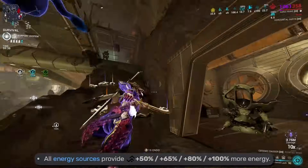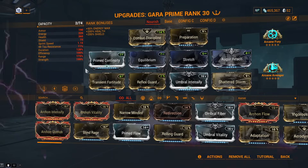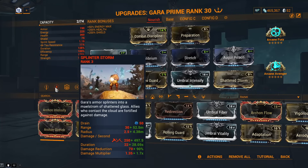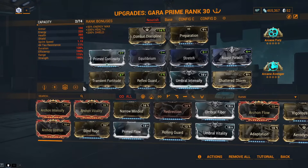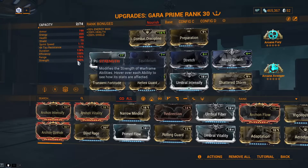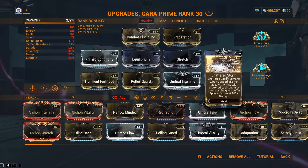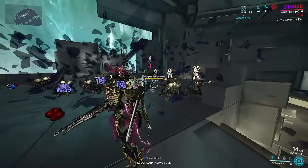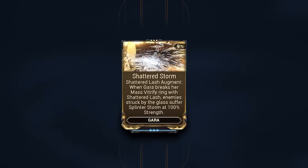Regarding the energy conversion effect, Nourish will amplify this from Equilibrium as well, rendering it much more convenient to spam her kit. Buffing every single ability massively for Gara's kit is Range — it increases the distance covered by Shattered Lash, the proximity needed between you and enemies to hit them with Splinter Storm, the Viral Retaliation Wave, and finally Vitrify's explosion range. Transient Fortitude and Umbral Intensify boost our strength to 199%, boosting all components of her kit — particularly affecting Shattered Lash's damage and the energy multiplier from Nourish, which will triple any source at this level. Gara's augment, Shattered Storm, offers another way to magnify our damage, as it causes Vitrify's explosions to apply Splinter Storm's aforementioned 35% debuff to all afflicted enemies.